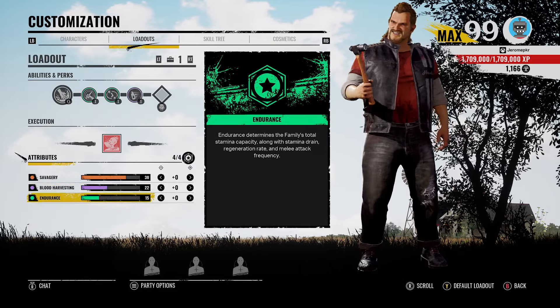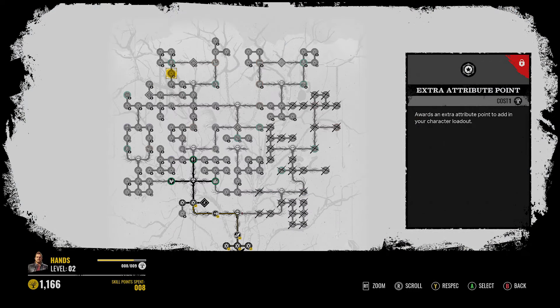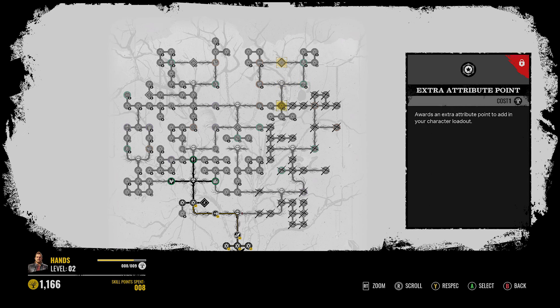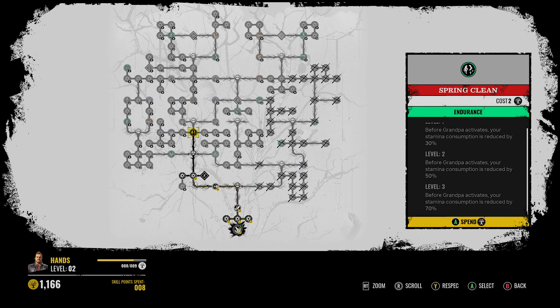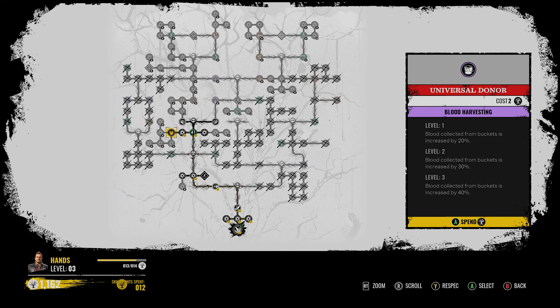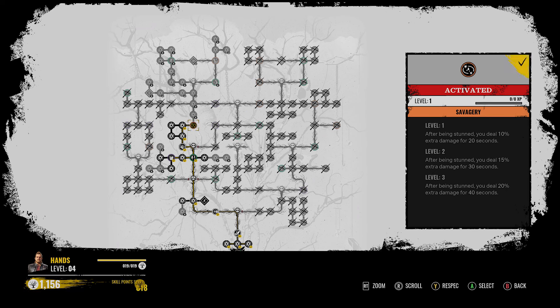As far as his attributes go, you can see his endurance is 15, so I can't imagine he's the fastest character, especially with stamina stuff. You also have the chance at Rubber Boots. Big Swings is on the right side, which is definitely interesting. Wind Doom, Nobody Escapes Hell on that right side. Obviously you want Scout - you can get Universal Donor. I'm going to try going middle. You can obviously go middle, but you're not really getting much damage perks.